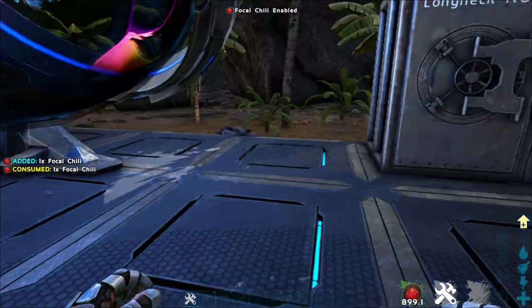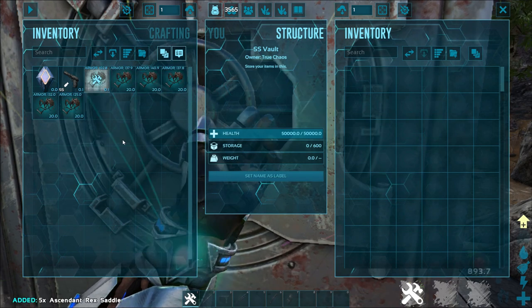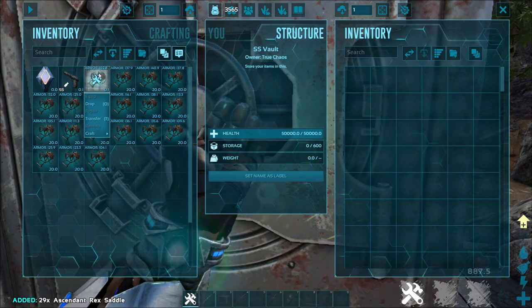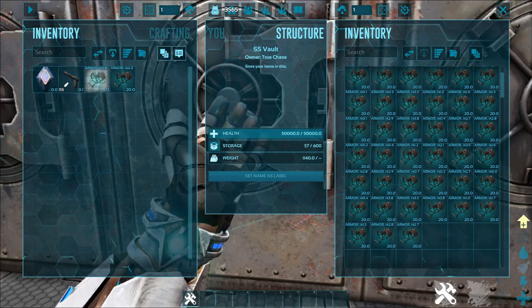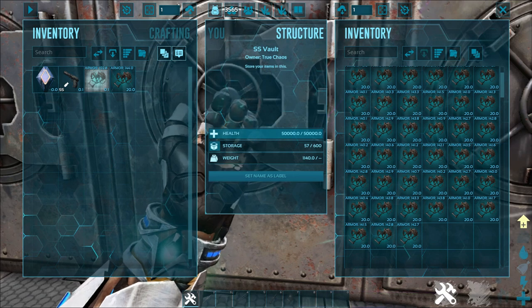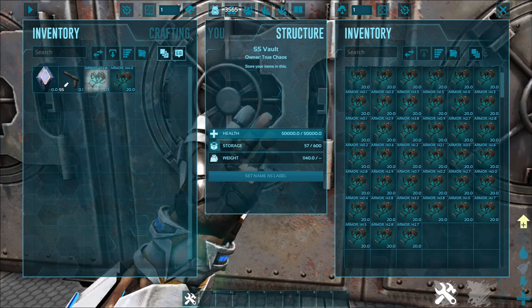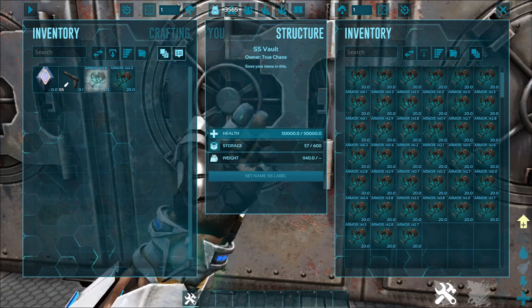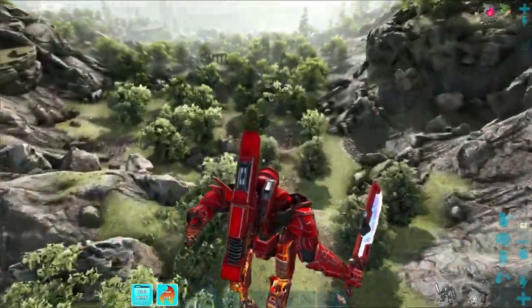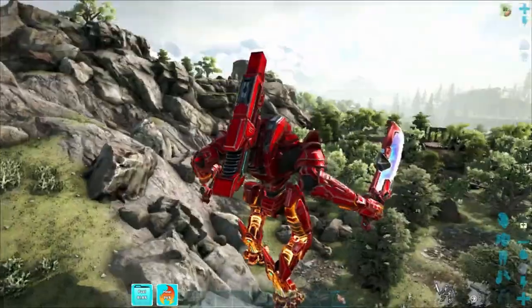I also did a sub-experiment. Of those 1,000 saddles, I crafted 500 with focal chili to see if they would make a difference in both quality and the amount of quality I got. But the results were not what I was expecting. Of the 500 with chili, I got 57 saddles that were 140-plus armor, topping out at a 52.7% crafting bonus. And without the chili, I got 56 saddles with 140-plus armor, topping out at a 53% crafting bonus. Well, that's not really much of a difference at all. With such similar results, I can say that focal chili doesn't help anything other than crafting just a little bit faster.